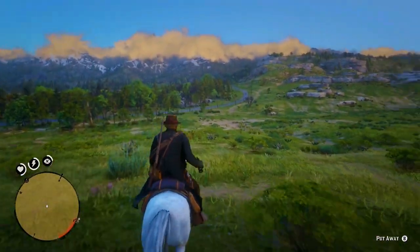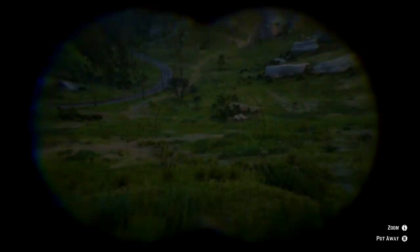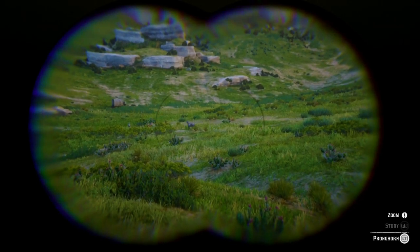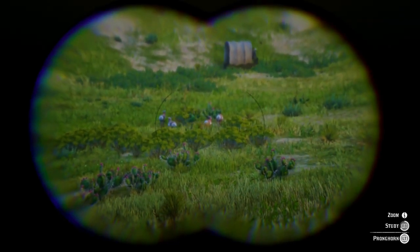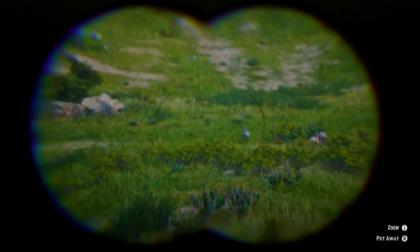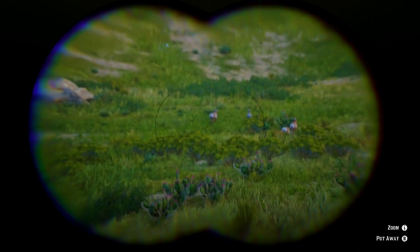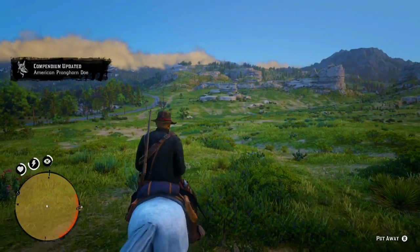Well it's not that easy. What you actually need to do is inspect the area or the animal with your binoculars or just by looking at it. In doing so, it'll tell you in the bottom right the quality of the animal, being 1 through 3 stars. 3 stars means perfect carcass as well as perfect pelt.